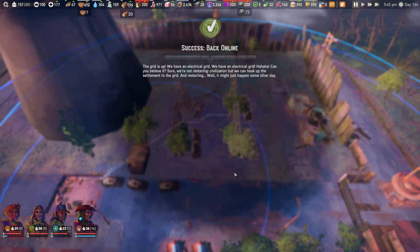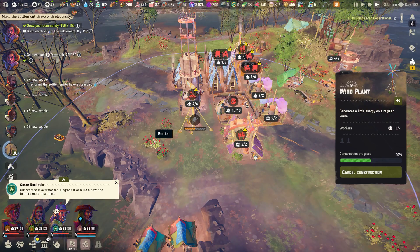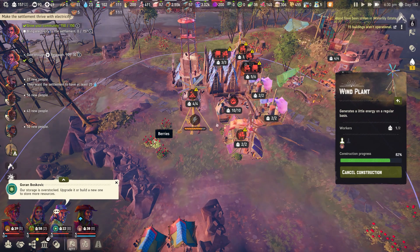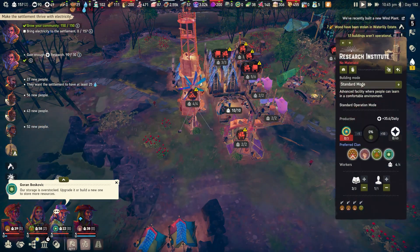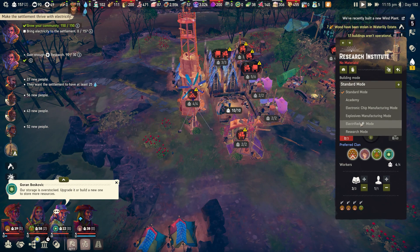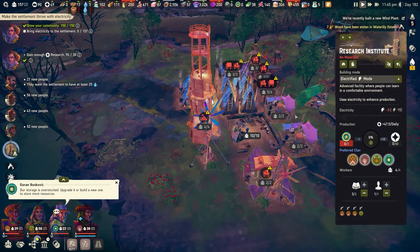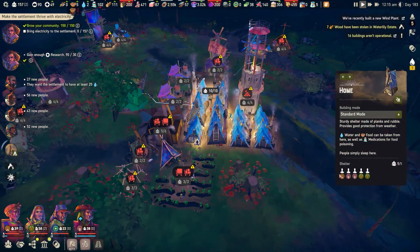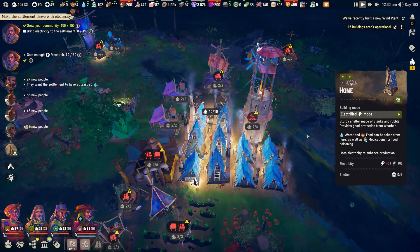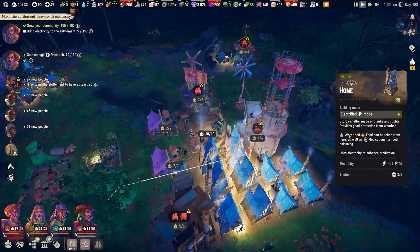Once you've built all the required buildings, the power station will click online and provide a massive amount of power to the nearby area. You can now migrate all of your people over to this island to live with electricity, create your own generators on your existing islands, or set up a long sequence of relays from the power station to your other islands to utilize its power across the map. Whichever option you choose, you can enjoy the many benefits of electricity and electrified buildings — much more comfortable and happier people in their homes, increased production in workplaces, and faster medical care in medical buildings.